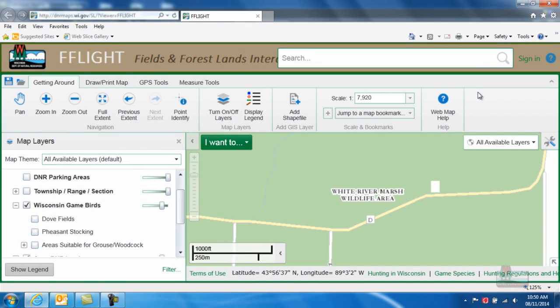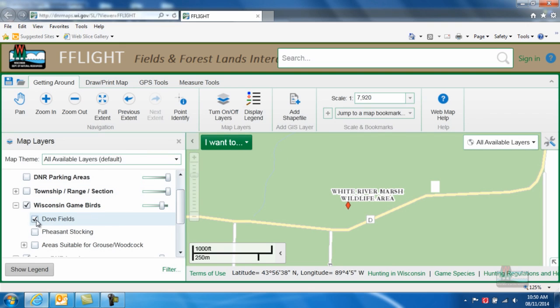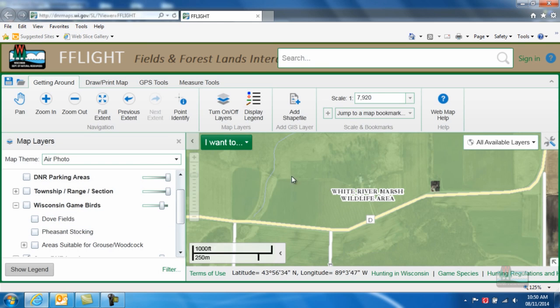Finally, the department manages a number of fields planted to attract doves and provide accessible hunting opportunities each fall. You can locate these managed dove fields by either selecting Dove Hunting Fields under All Available Layers or by checking Dove Fields under Wisconsin Game Birds. Once you have identified a point, you can use other features such as the aerial photo overlay to see the outline of the dove field.